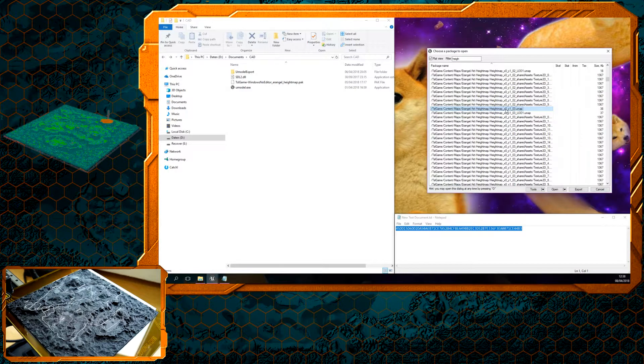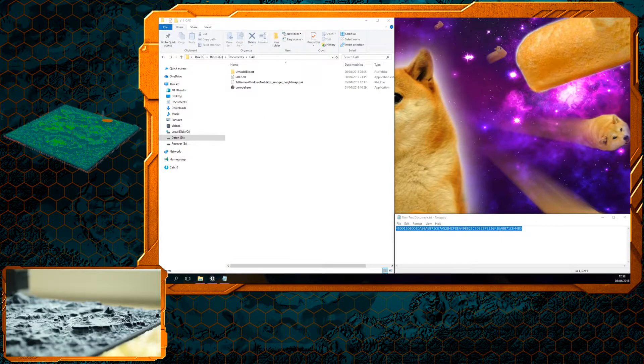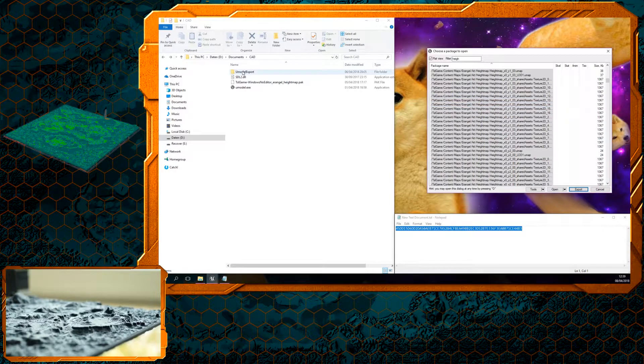Open it up and change to flat view and search for 'height', so you only get the information that contains heightmap information. Control A to mark everything and then just go ahead and export it. If it does ask you to pick an Unreal Engine 4 version, it does not matter which one you pick — it's going to work as long as you pick 4.something. I did it with 4.19; I compared two of these and it didn't make a difference. That process takes about one and a half minutes and exports all the information into actual viewable material.